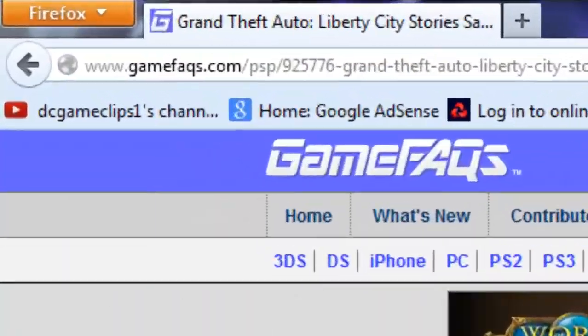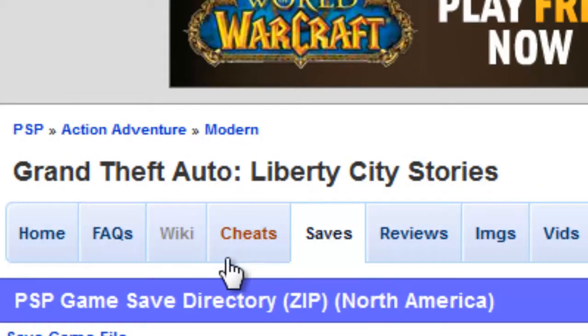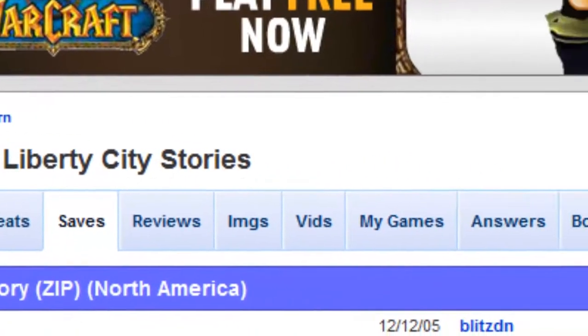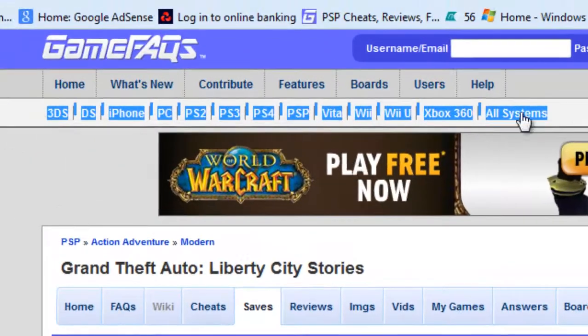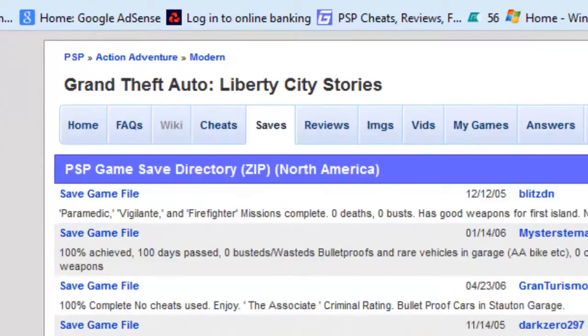The game website that you're going to want to go on is GameFAQs, because they do loads of saves, and they've obviously got cheats and so much stuff for loads of things — Vita, 3DS, PSP, PS2, PS3, PS4, Wii, Wii U, Xbox 360, and then all systems. You can search for different game saves if you want.